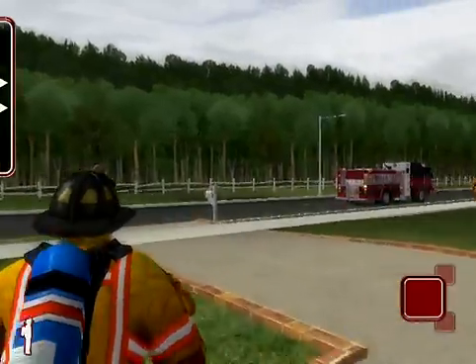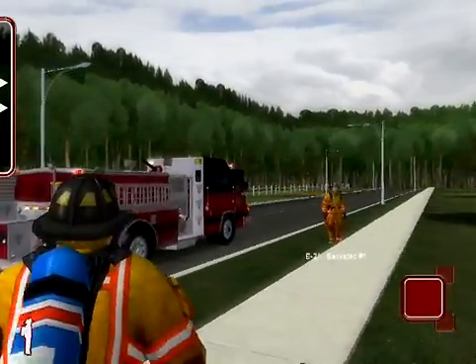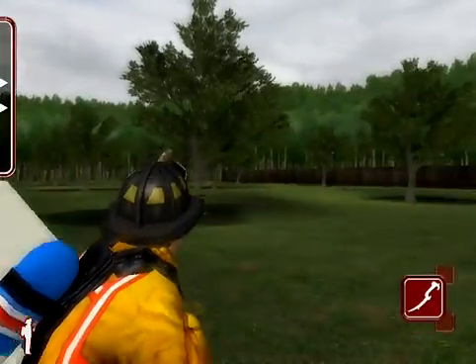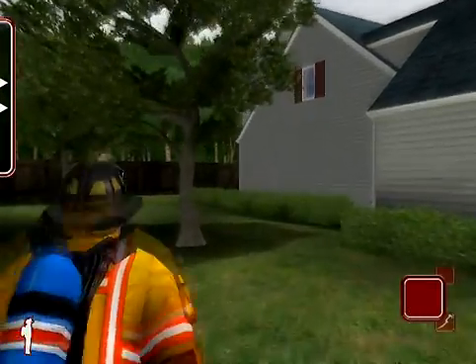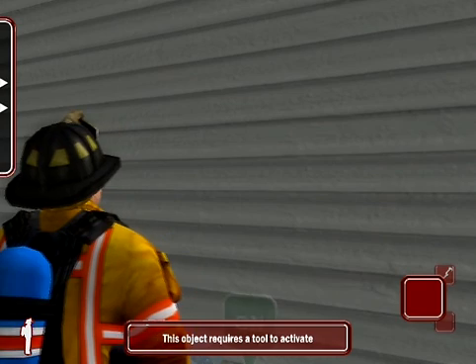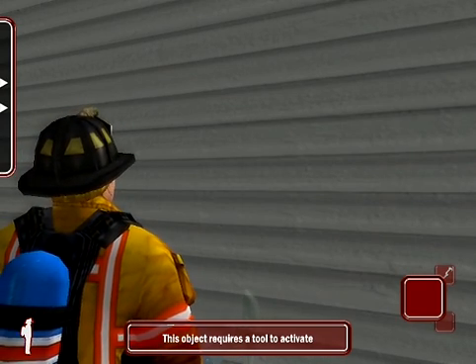Dropping an item is sometimes useful, but if you already have equipment in your hand when you select new tools, you will automatically drop whatever you are holding, or replace the tool into the vehicle if you happen to be near a vehicle. Moving to the gas main will cause a help box to appear. If you do not have an item that can shut off the gas main, the help box will read: this object requires a tool to activate.